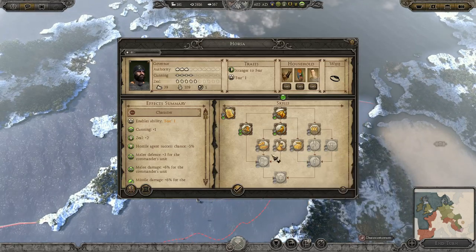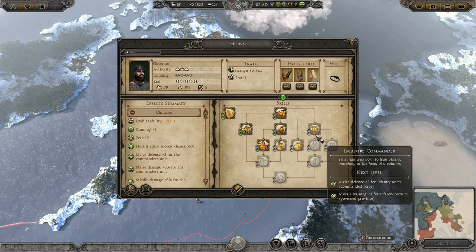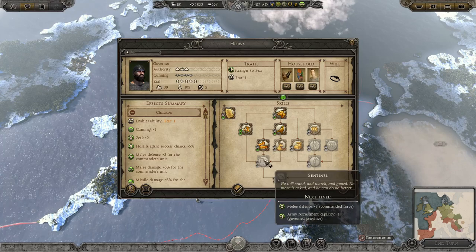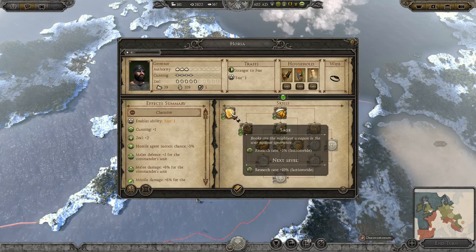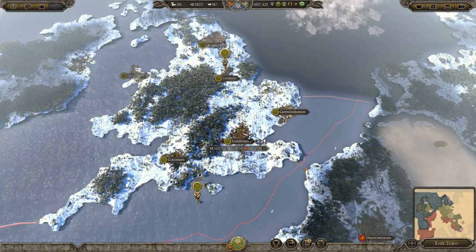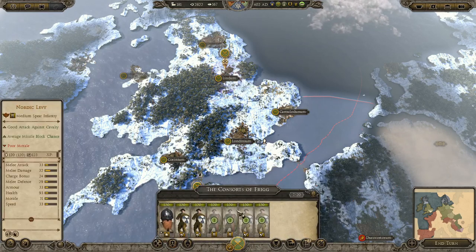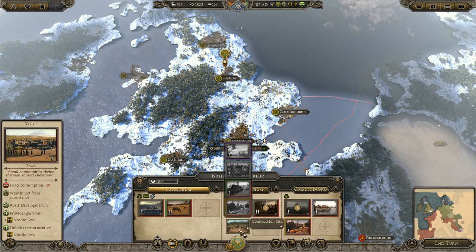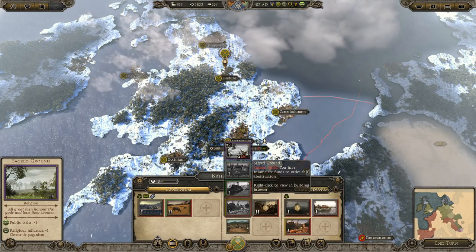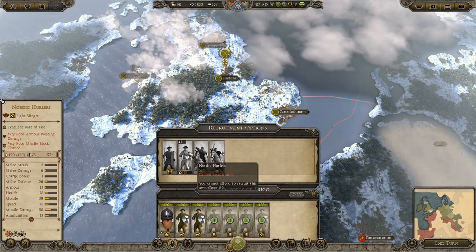We've got an unassigned skill. Another governor needs to deal with some corruption - get rid of that. Authority helps with public order, so we'll do that. That should sort it out. Actually, I need to save the money for a sacred ground next turn. I'll just buy it next turn - that's what I need to spend my money on, a sacred ground with next turn's monies.